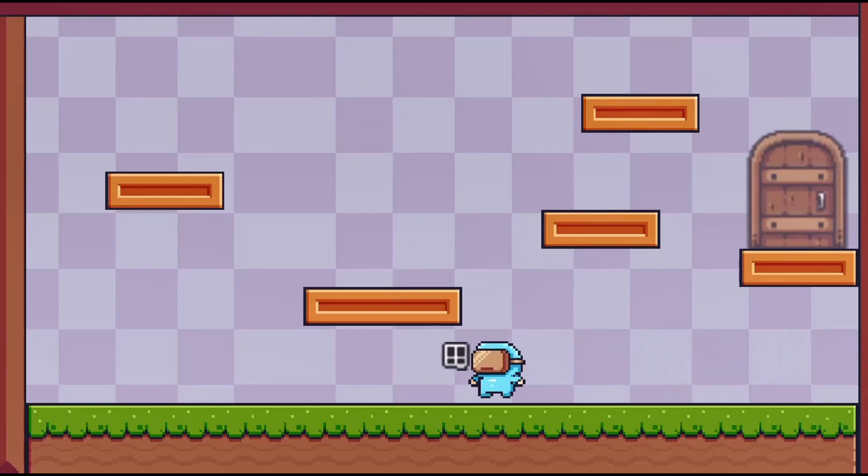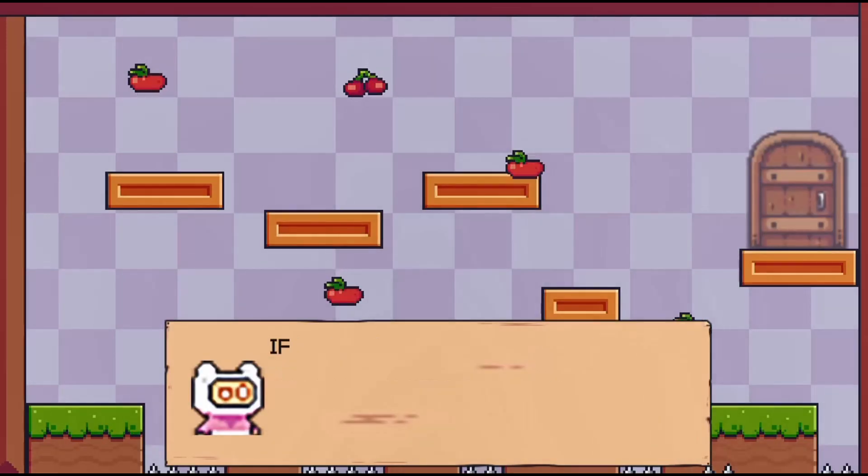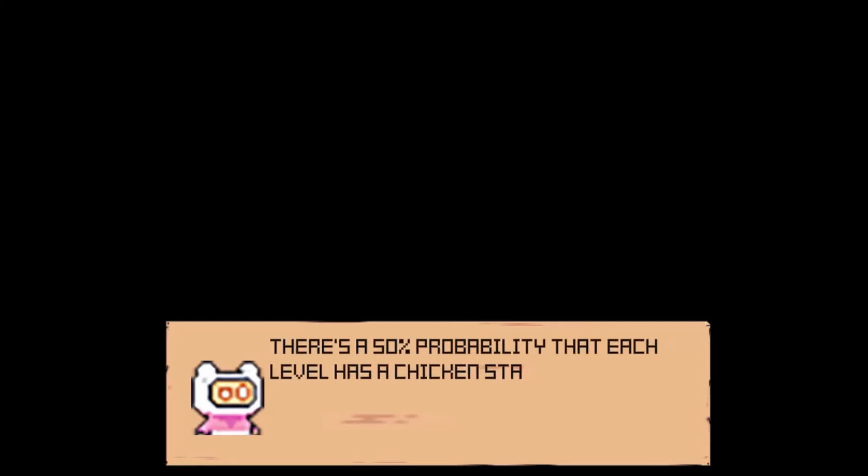Observe the world of Pixel Royale and recognize the probabilities and opportunities ahead. Welcome to the world of possibilities. Each level that you play will require you to interact with all kinds of objects like platforms, fruit, buttons, and spinning wheels.